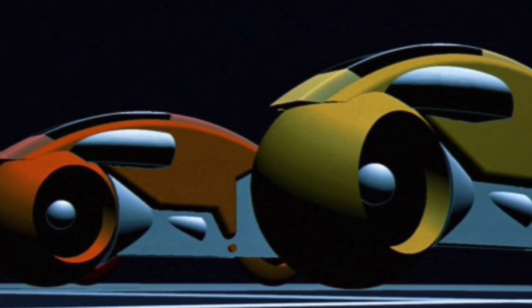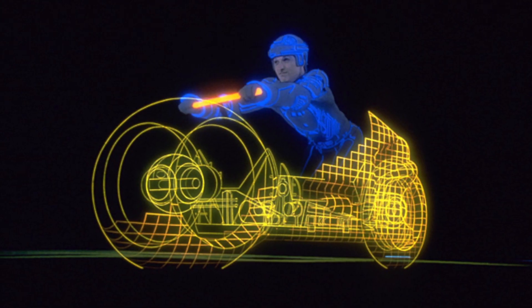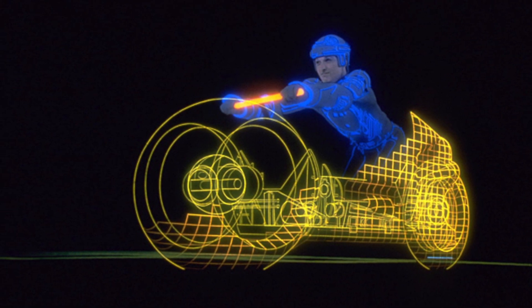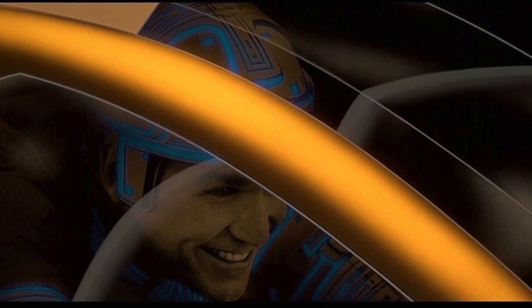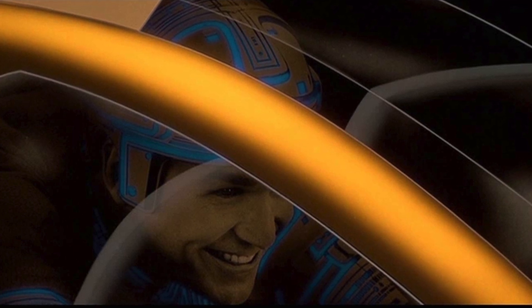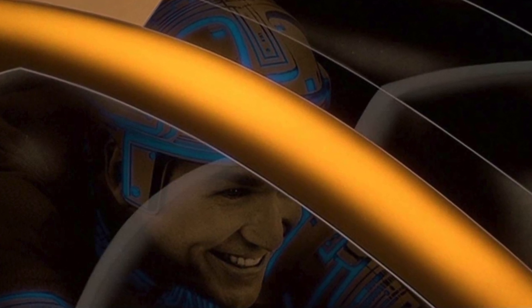When a program raises the light cycle into existence from a rod, the cycle encloses the rider, forcing him into the position to ride the light cycle. The first generation light cycle has a protective canopy, housing the rider fully and protecting him more completely.